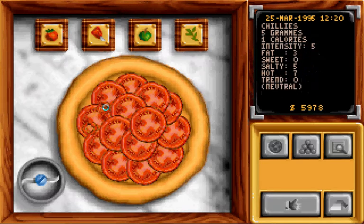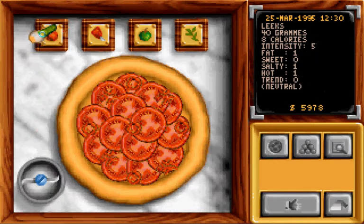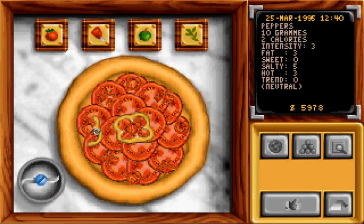Adding chilis, and chopping them up even more. I need something fatty — salty and hot. So I'll stick a pepper on like that, and like that, like that, like that, and like that.